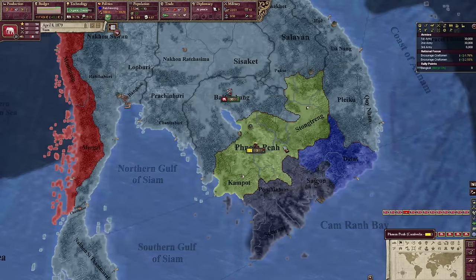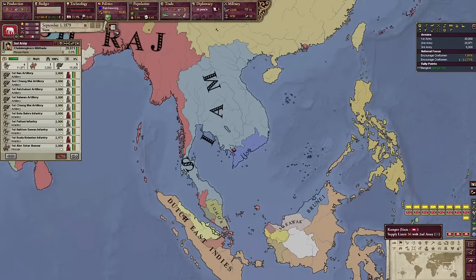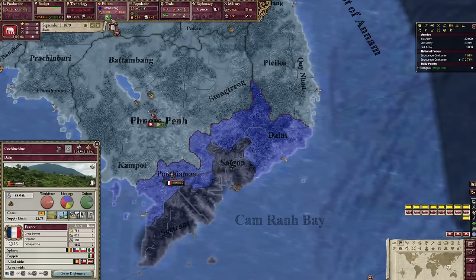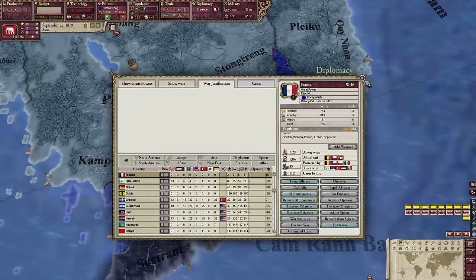Alright, time to go after Cambodia — annex them. And that's it, we got Cambodia. So now the last state we need to unite Indochina is the state with Saigon in it — Co-Indochina. That is going to be very difficult to get because the French own it. So we'll see how this happens. We might have to be patient, and you know I, SGT, absolutely hate being patient.